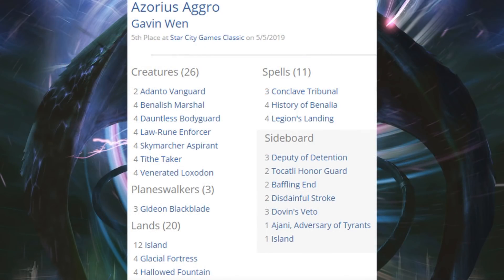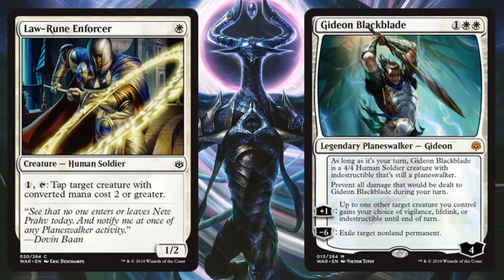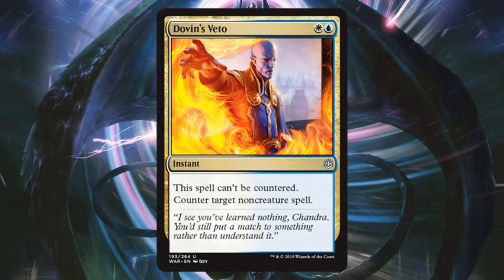Fifth place, Azorius Aggro — not too different from Boros Aggro, this time splashing a little blue. Things like three Deputy of Detentions in the sideboard, and a couple Disdainful Strokes. The blue basically comes in to bring some control elements into game two or game three. New War of the Spark cards include Law-Rune Enforcer and Gideon Blackblade in the main, with Dovin's Veto in the sideboard.